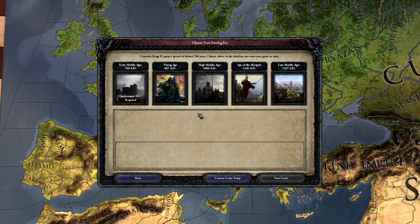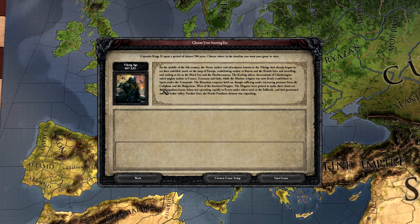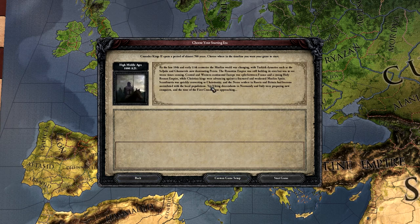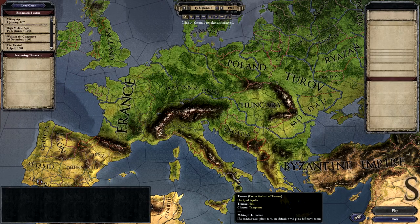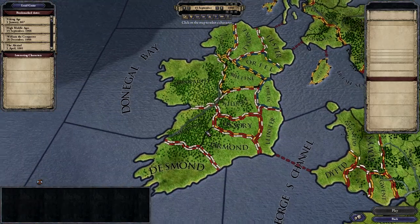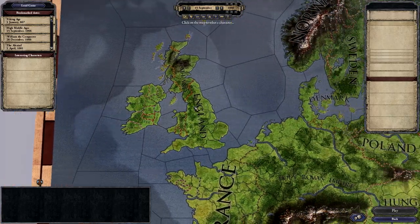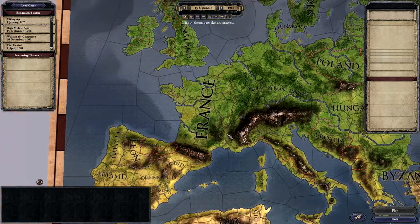We are going to do a single player and I've got the Vikings DLC enabled, but we aren't going to start back there. If you don't have any DLC purchased, then you will start here at 1066 in the high middle ages. We're going to do a custom game setup because we can learn on Newbie Island — Ireland over here is known as Newbie Island because they're not really affected in the early game by a lot of the politics going on in mainland Europe.